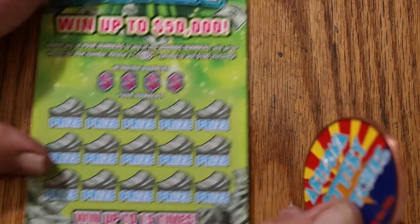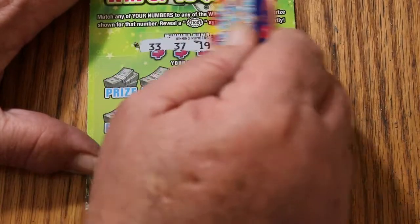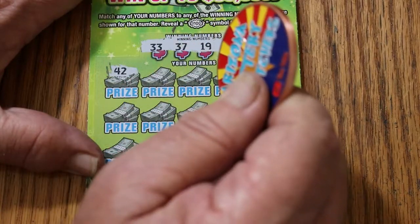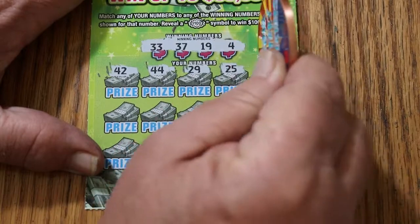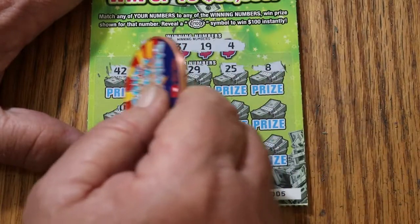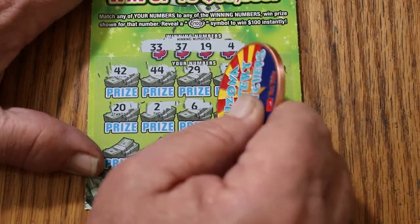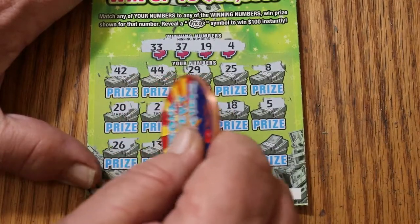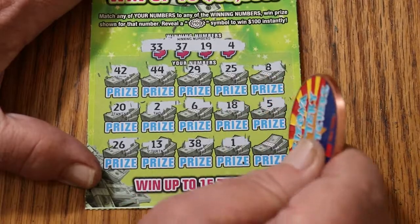Ticket 5. Numbers are 33, 35, 37, 19, and 4. Scratching: 42, 44, 29, 25, 8, 20, 2, 6, 18, 15, 15, 26, 13, 38, 1, and 24. Nothing there.